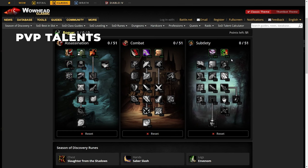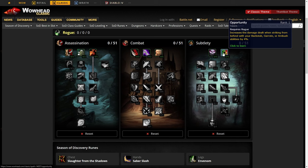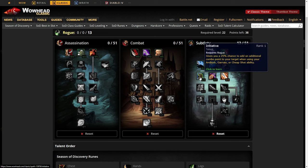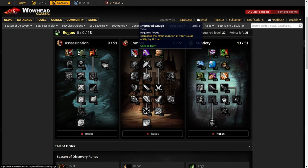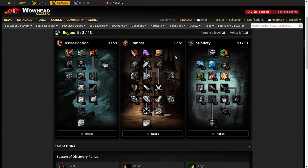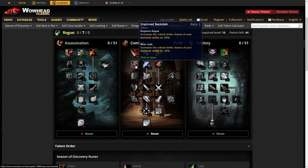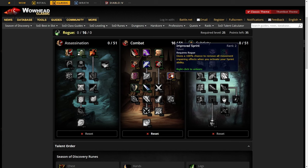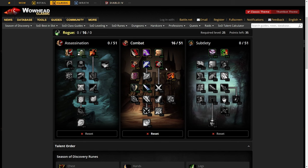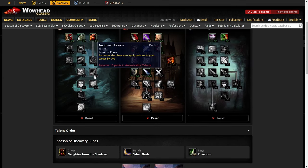For PvP you have two builds. The first puts 5 points into Opportunity, 5 into Camouflage, 3 into Improved Ambush, and then either 3 into Initiative, Lightning Reflexes, Gouge, or Malice — personally I prefer 3 into Gouge as it helps you sustain more of a rotation, get off more abilities, and interrupt casters. My preferred build puts 3 into Gouge, 2 into Sinister Strike, 3 into Improved Backstab, 4 into Precision, 2 into Endurance, and 2 into Improved Sprint for better sustain and consistent damage.